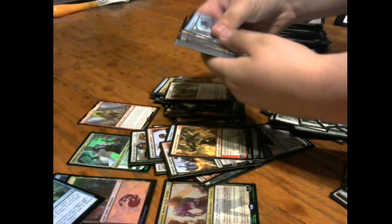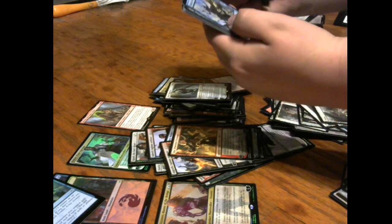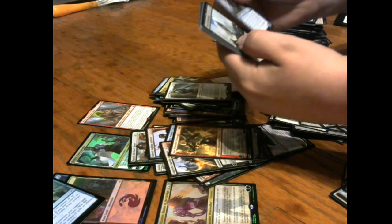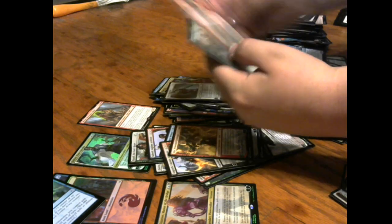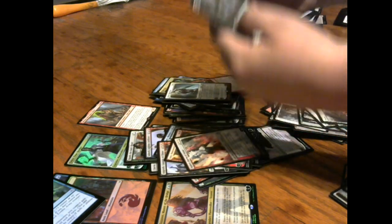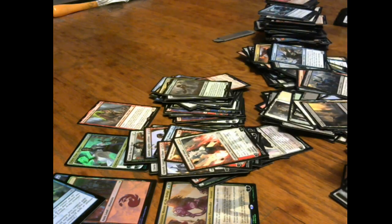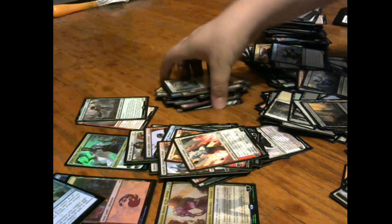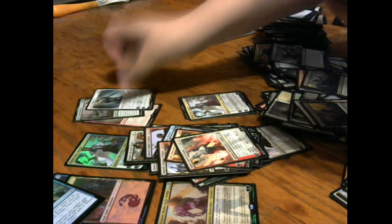Last pack! There we go. The moment we've all been waiting for. Eternal Skylord, Eternal Taskmaster, Nahiri — here it is! God-Eternal Rhonas — there's another mythic to close it out! The mythics were holding out on us. What a box! Oh my god! Let me go back through here. Oh my god! There's the mythic. Teferi's a rare, Karn's a rare, Time Wipe, you can't mess with Ugin — there's the other mythic!